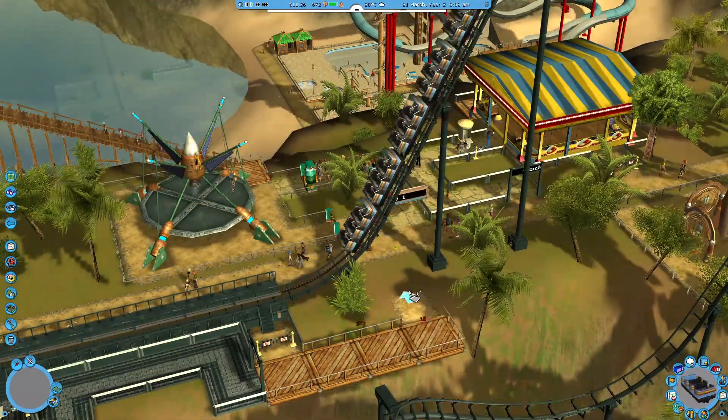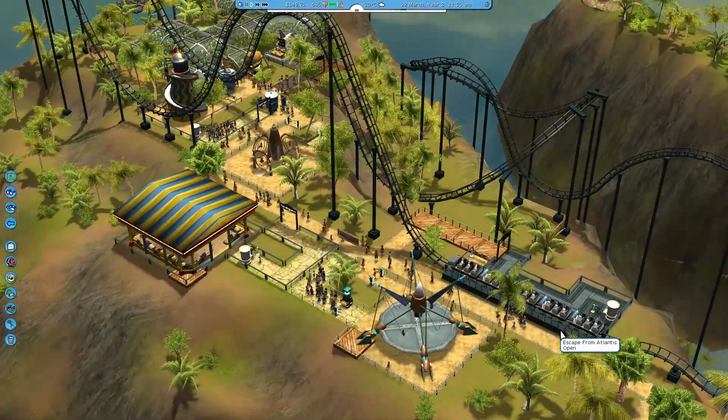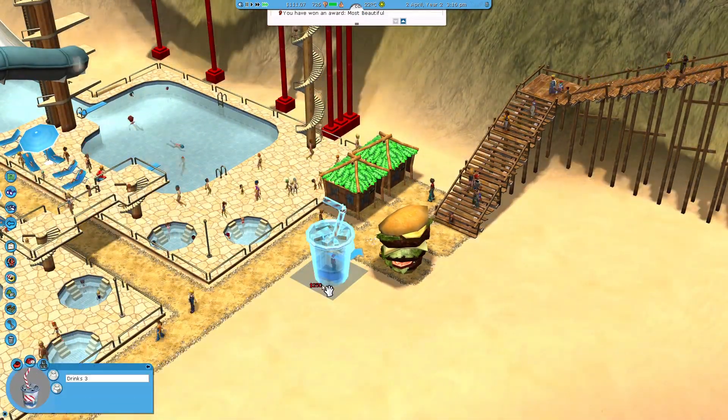So that's where building those flat rides is important, as it keeps that money turning over while I'm trying to build these roller coasters or trying to build any other thing required for your park, like a pool or scenery or something like that.